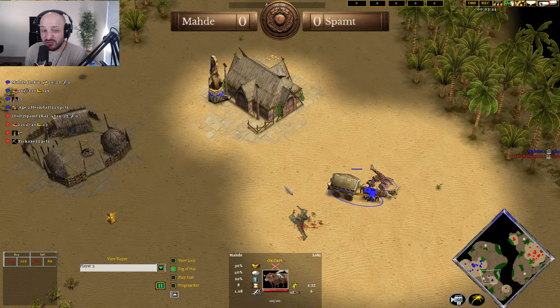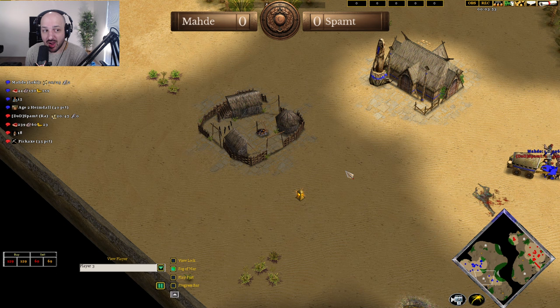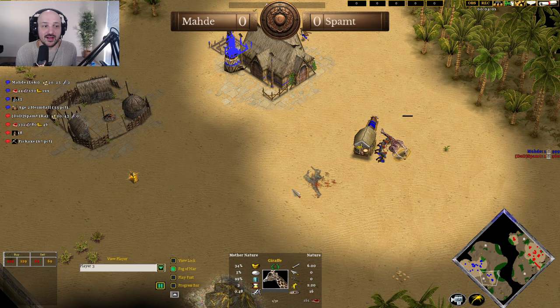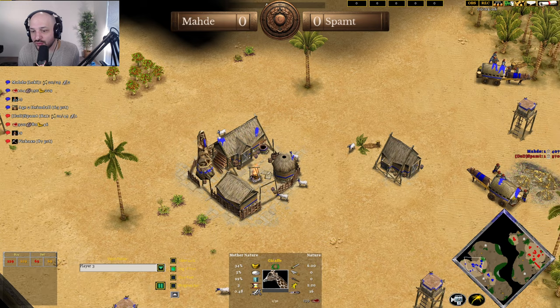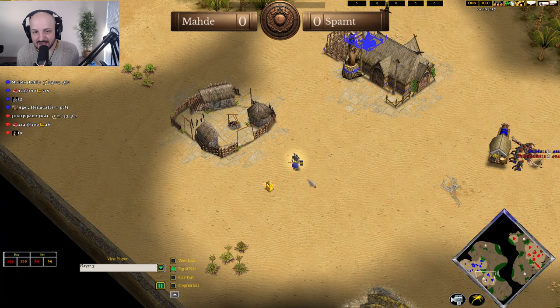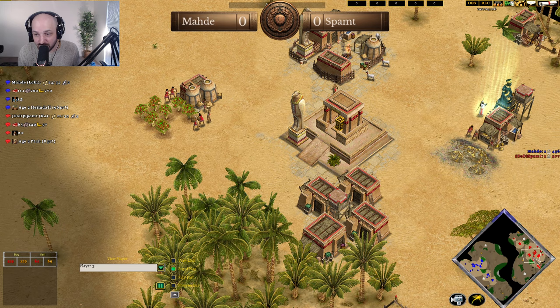A far second town center is the only thing that really makes sense for Marty — and not just a far second town center, but a far second town center with a heroic age behind it. If you stay in the classical age, you're going to be stuck there for a very long time. You don't have the goats or the food to get to the heroic age without building farms. But if you go to the heroic age, you can stack gold and buy food for a bit while getting that farm transition, then jump straight to irrigation.